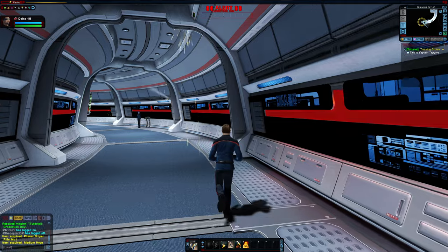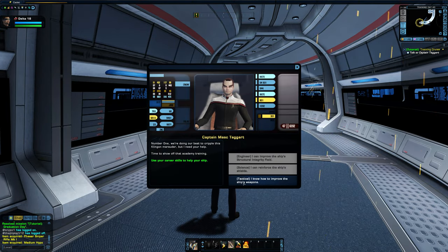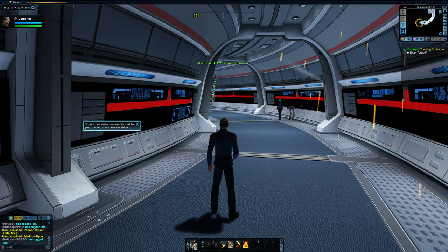You can choose to play the game very true to canon and only select abilities, equipment, and outfits that look right, or you can choose to be a Space Wizard — both with your ship and your captain. And even if you don't, the people around you might make that choice for themselves, and you're just going to need to be okay with that.